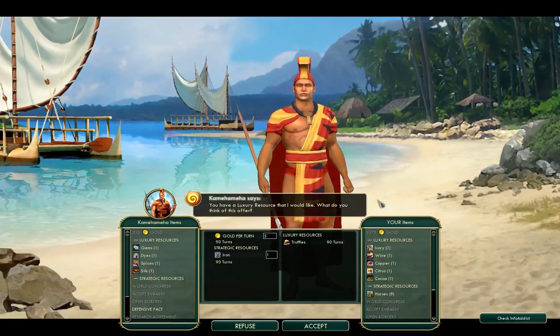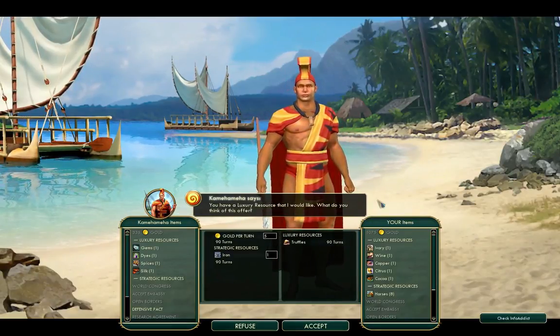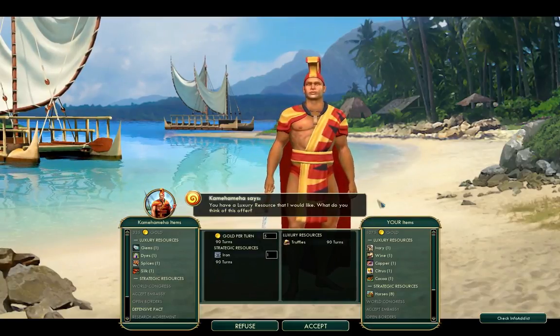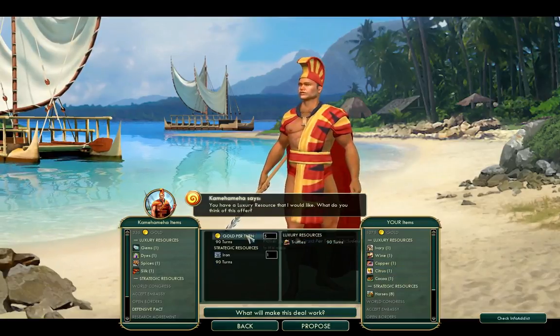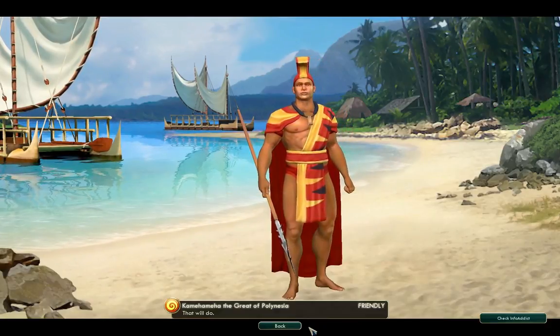Kamehameha wants a luxury and he's offering gold. Truffles — yep, I do have a spare. Yeah, I'll accept that.